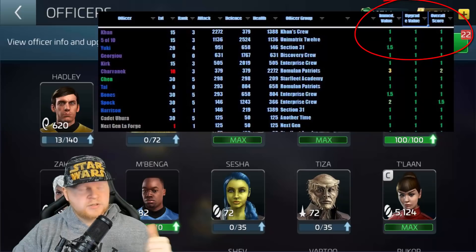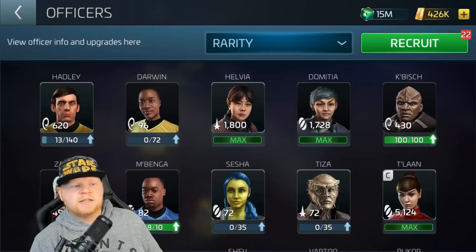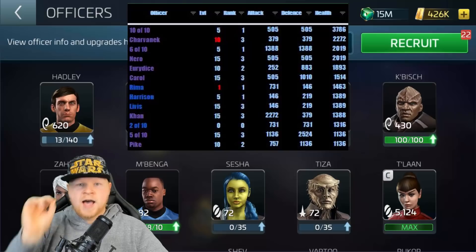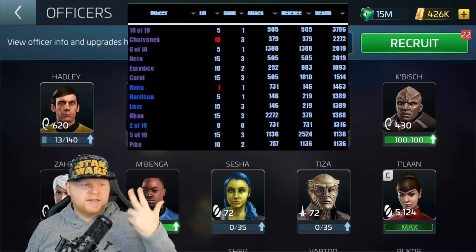Let's start with stats — specifically health stats. What you're seeing right now is, if you were to rank the officers at their maximum level without counting researchers and everything, who had the highest health values. You've got 10 of 10, Sharvanek at 6 of 10, Nero, Eurydice, Carroll, Rima, Harrison, Livis, Kahn at 2 of 10, 5 of 10, and Pike.